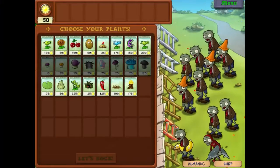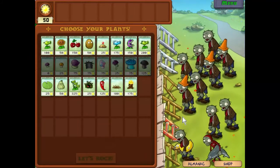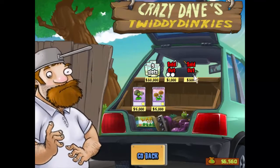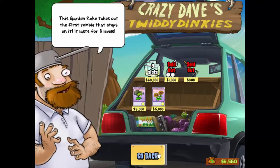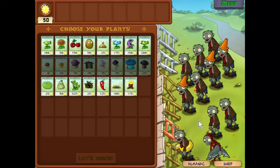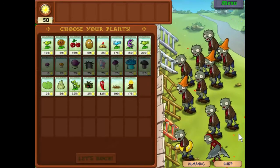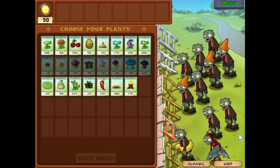Well hello everyone and welcome back to Plants vs Zombies. We are back here looking at the pool. Let's just go to the shop quickly — we still have a garden rake, so that gives us a bit of advantage at the start. The new monster is the dolphin rider zombie who, as you can imagine, rides dolphins, which makes them very very fast.